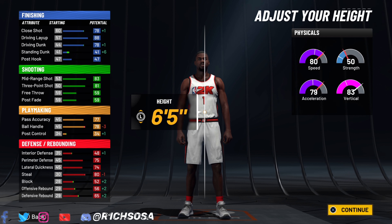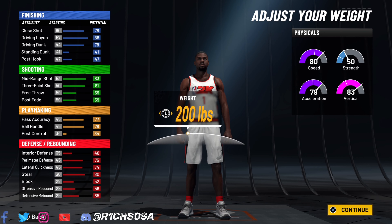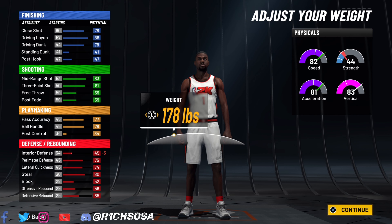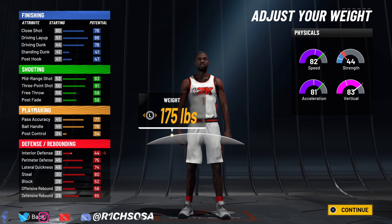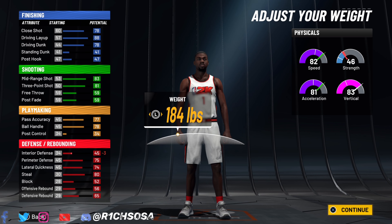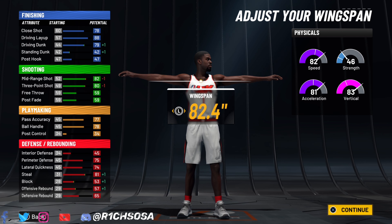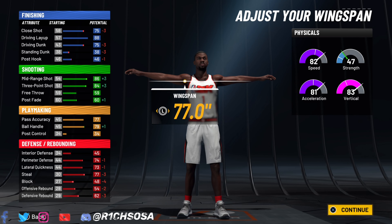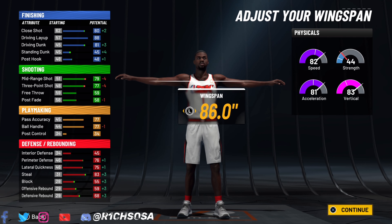For the height, 6'4" is looking pretty solid, but I'm going to risk going a little bit taller and still maintain the pro dribble moves, so I'm going with 6'5". We take a minor hit to our physicals, but once we add the gym rat badge and hit 99 overall everything is going to be perfect. For weight, you can go with the lowest or somewhere around the 180 range without affecting your speed, acceleration, or vertical. The wingspan is the most essential part — going with the max of 86.0 gives us an 81 driving dunk, meaning at 99 overall we'll be able to unlock all of the contact dunks.